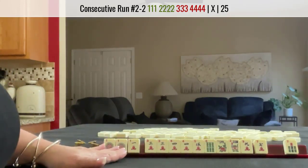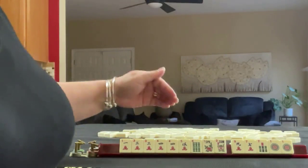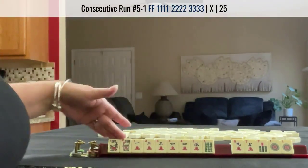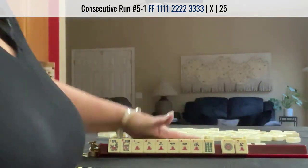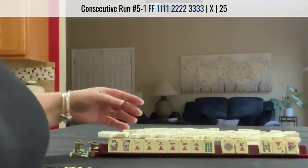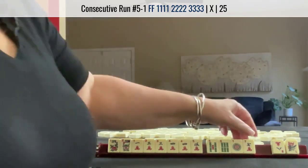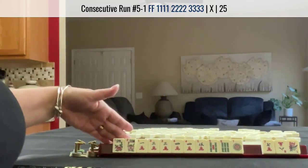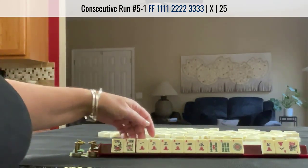I think we're still going to be okay. We have a pair of flowers, so I would try to use that. So we have three, four, five flowers probably. Let's pass these three. Oh, five, six, three, four, five, six. And we have tiles we can pass. We'd have to throw away a pair of flowers though — I don't know if I would do that. This one is isolated, so that might have to go.